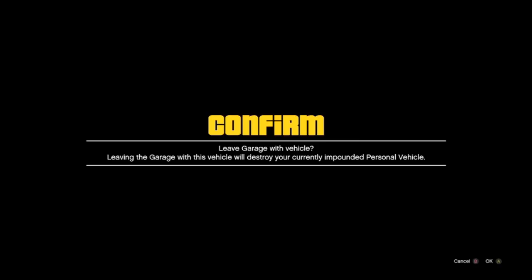As soon as you join your friend's game, go ahead and back out of all of the options, and tap the acceleration button as many times as you want, because you want to make sure that you get this screen. This screen is giving you a little alert notice asking you if you'd like to confirm leaving in the garage, as doing so will destroy your personal vehicle. Go ahead and wait on this screen for about 10 seconds, and after you've waited for about 10 seconds, tell your friend to back out of the job.